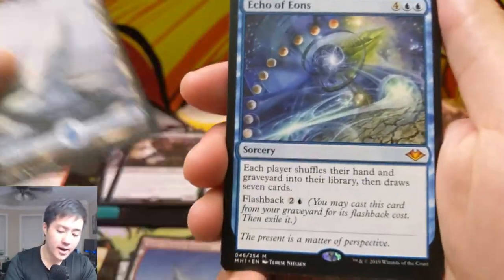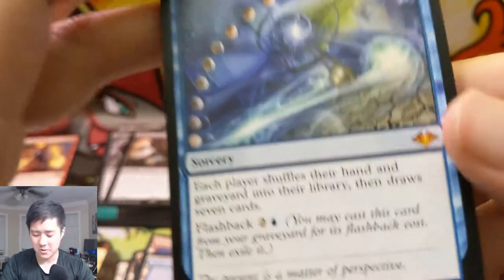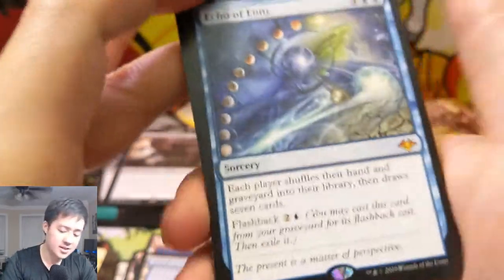Another Echoes of Eons mythic — wow, we're getting a lot of mythics, where are those horizon lands? Each player shuffles their deck and graveyard into the library then draws seven cards, kind of like resetting the hands and libraries. Not sure why that'd be useful.